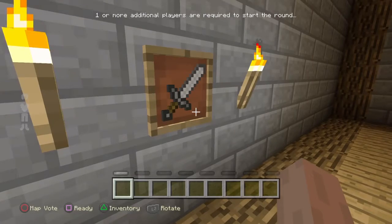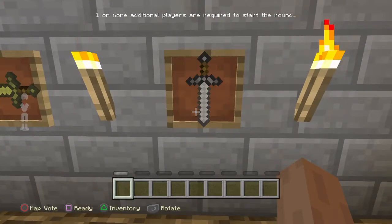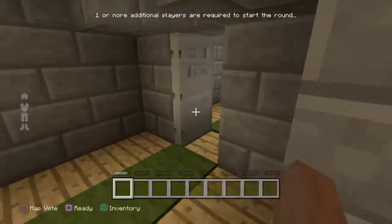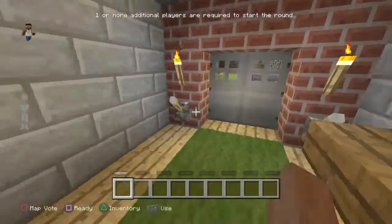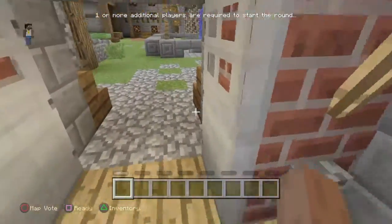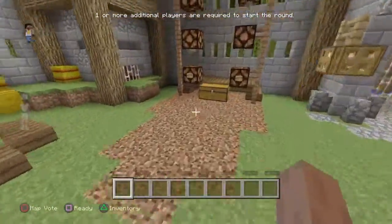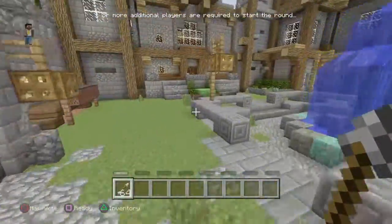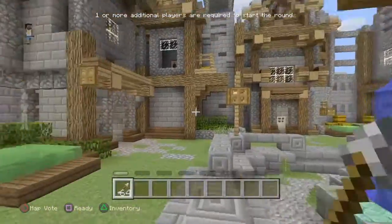I'm not sure where the iron sword is but I know the combination — the iron sword faces down. And that is the first cheat to get the sword.